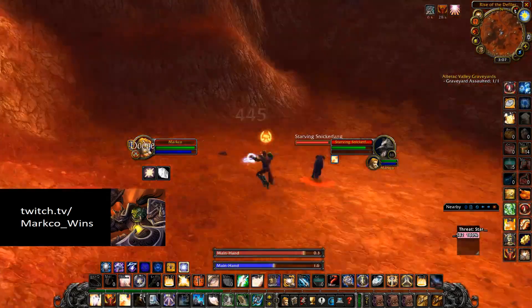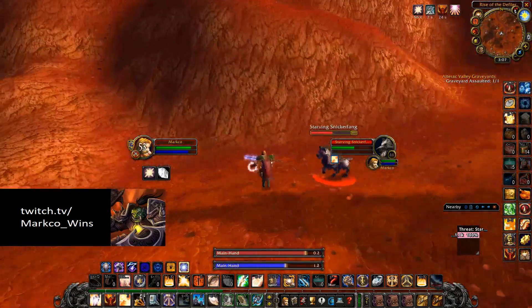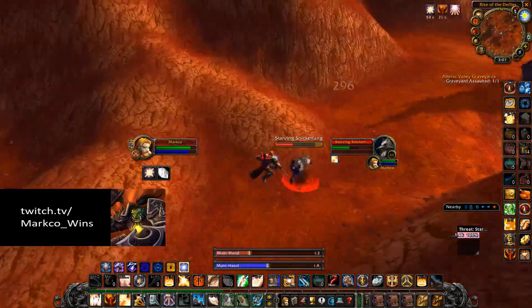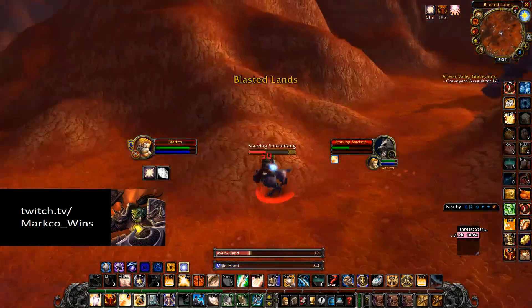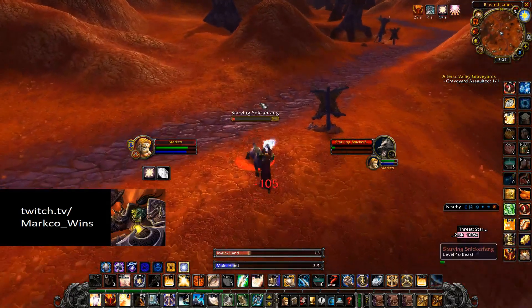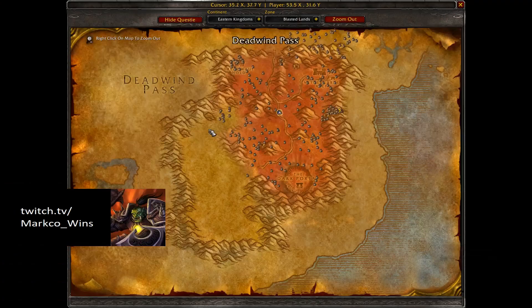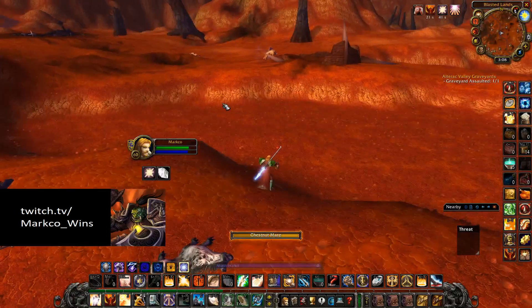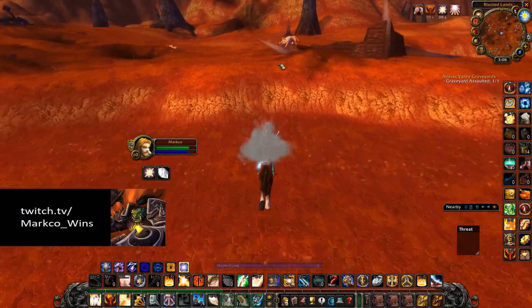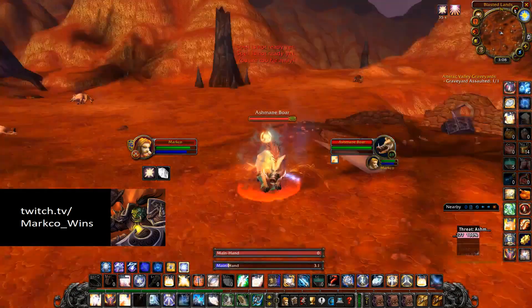Everywhere you see a Snickerfang, that is a potential Scorpid — and Scorpid is the most expensive item. As I'm going, if I don't see any of the high-priority mobs, I'm killing the non-priority mobs, even the Felbeasts if it gets that bad, because that's how you get monsters to respawn. A lot of players don't understand that, and it shows when you run through here and see none of the high-priority mobs. The big three are the Boars, the Scorpids, and the Vultures.